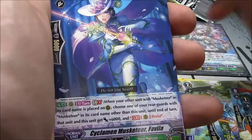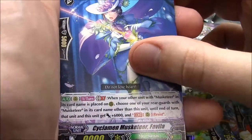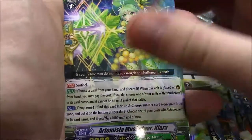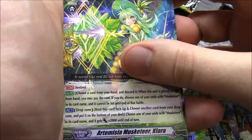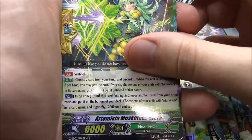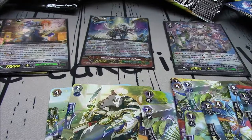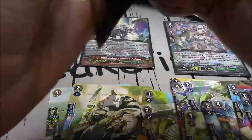Stationary Hero, Cyclamon Musketeer Favia, Machine Bagworm, Animal Clip Lesser, Mega Colony Battler G, Artemisia Musketeer Chiara, and Breakweather Dragon — wow, I've been saying Breakwater this whole time but it's Breakweather.